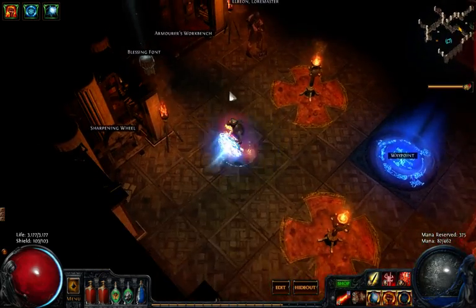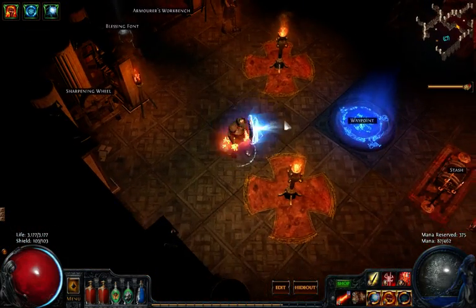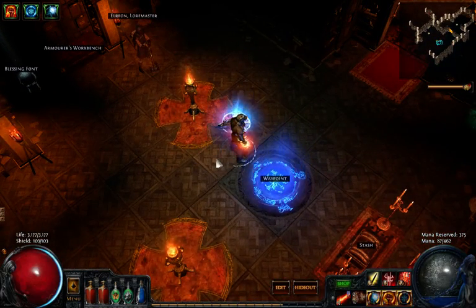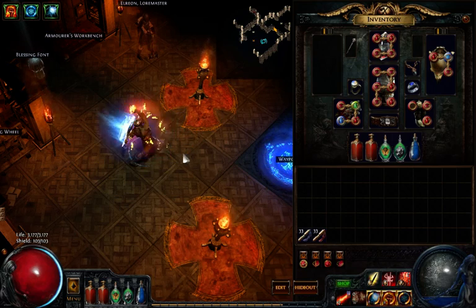Now, actual ARPG gameplay isn't that interesting, so I might skip some of it once we get going, unless I have interesting things to say over it. What I'm doing in this video is showing off 'Braum' — or at least that's what I've named the character — because I am using a shield and I am punching things.